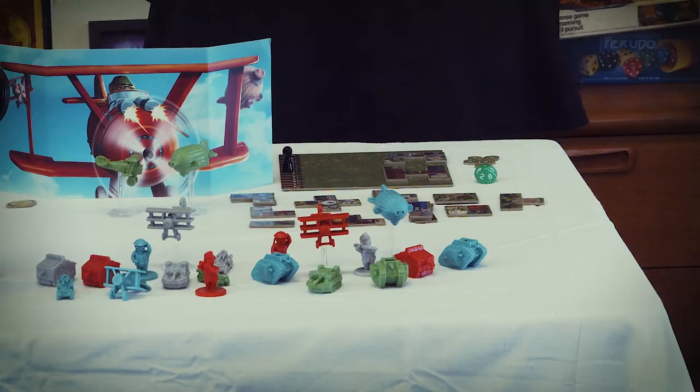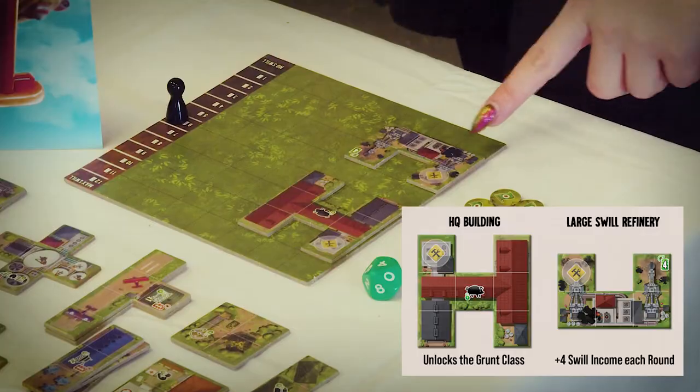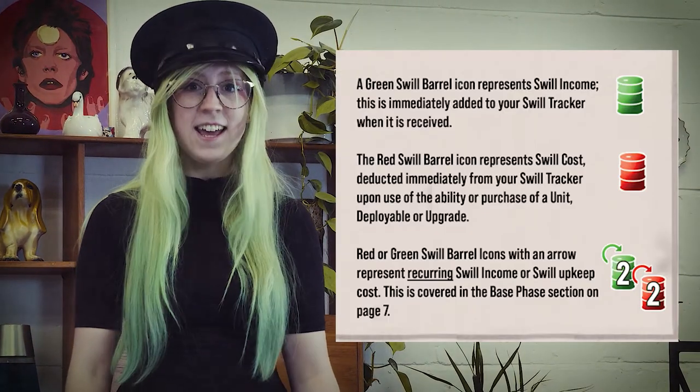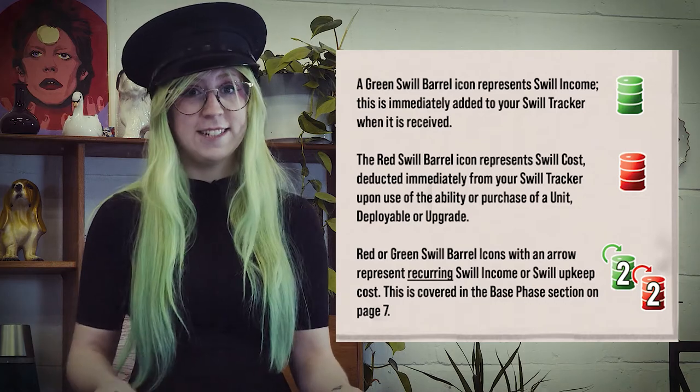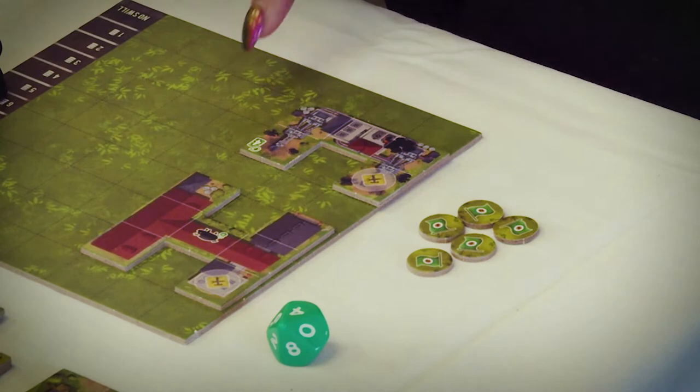Each turn is made up of five phases. The first phase is the base phase. You need to place your base on the main game board and then look at what's inside your base. Every campaign you always start with two key buildings: the headquarters and the large refinery. The large refinery helps you get swill each turn — this is our currency. You start the game with six swill, and the refinery grants you four additional swill per turn, tracked by a die.